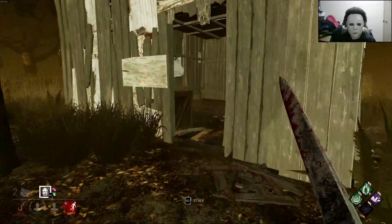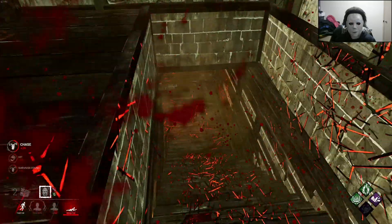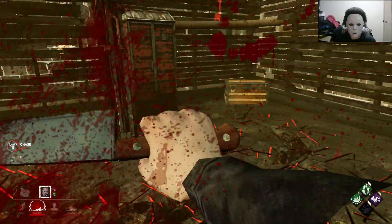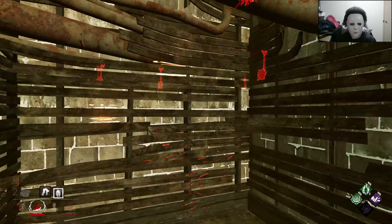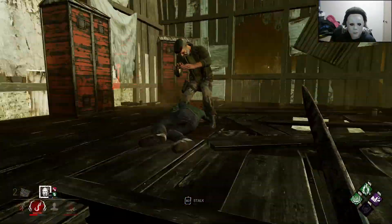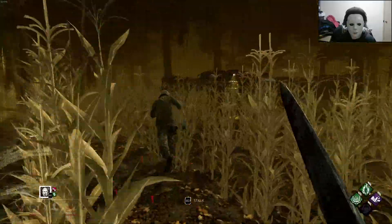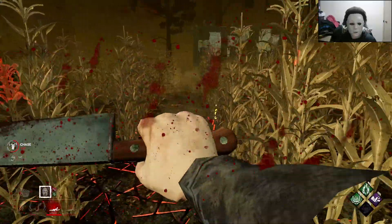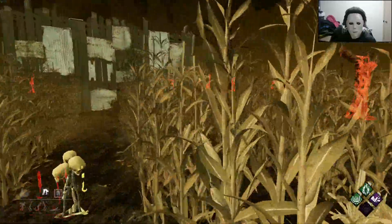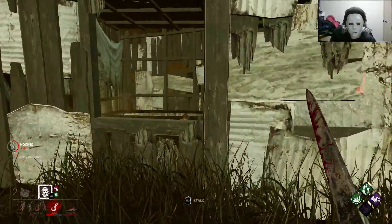That was a mistake. I know one of them hid in the lockers, but she probably has DS so I'm not gonna bother. You better hurry up out of that locker and do something. Jane. She has Head On - that's probably why she's hiding in the locker downstairs.